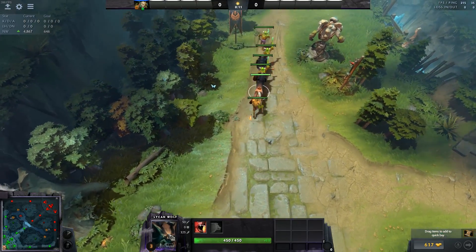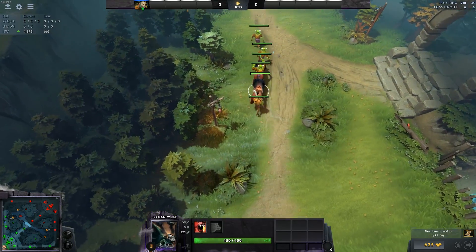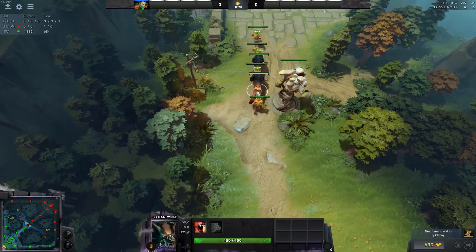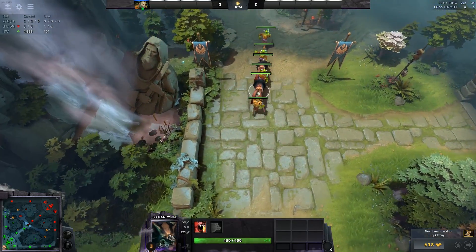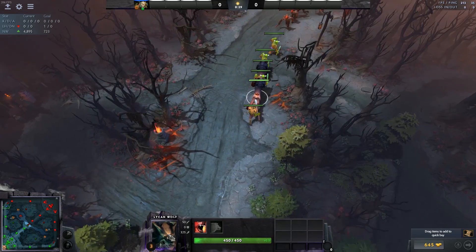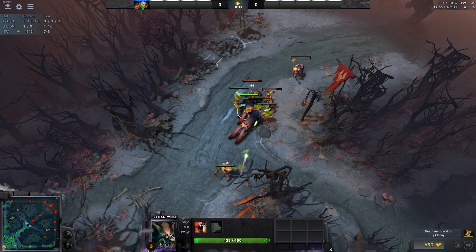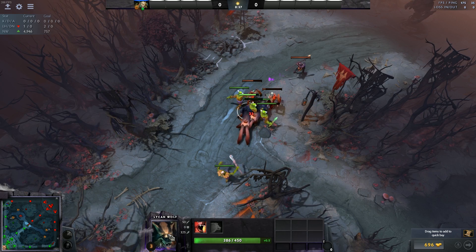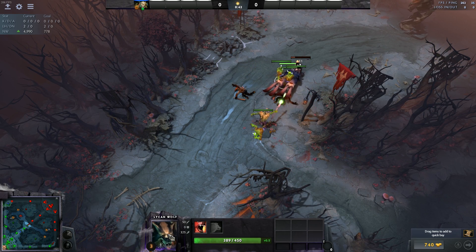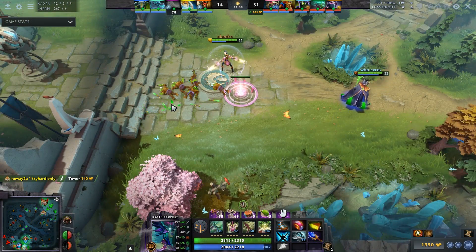And finally, the worst Aghs of this patch: Lichen. Please don't argue me on this — it's so pathetic. You summon two wolves in a wave that you can't even control; you're just feeding people two free wolves. It barely even pushes the wave. If you want to split push, just buy a Necro or a Helm of the Dominator and send it down a wave for half the price. Don't buy Aghs. Don't do it.